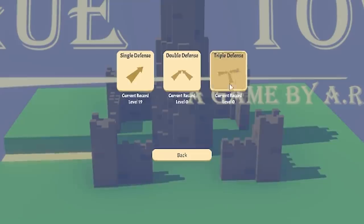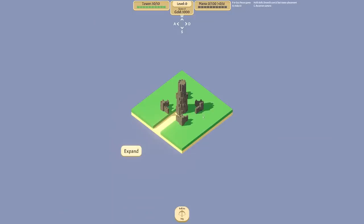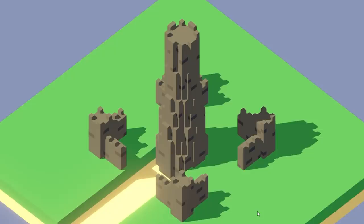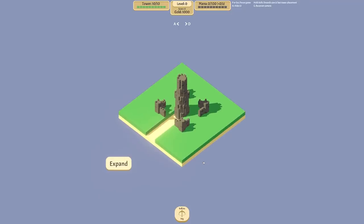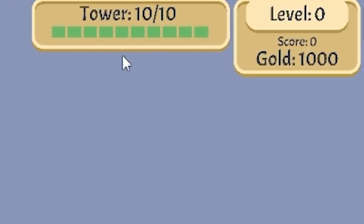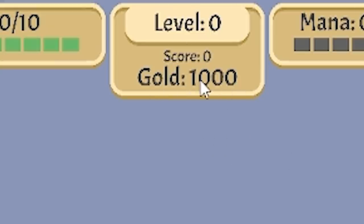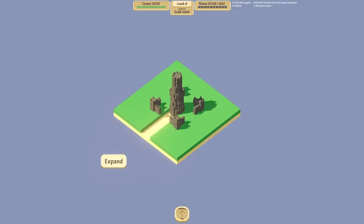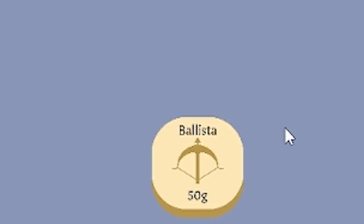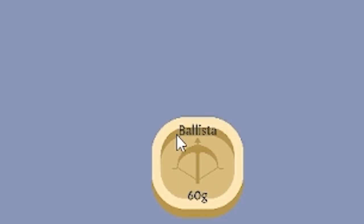So we start off squinting because it's so small. We're just going to do single defense. You can see our current record is level 19. We start off with this pillar of fortuitousness or something like that - basically this is our castle thing that we've got to defend. At the top you can see how much health it has - every person that gets to it you lose a number there and when you get to zero it's game over. There's gold - we've got a thousand - and down the bottom these are our defenses. We've only got the ballista unlocked. That costs 50 gold, so we'll plonk one down on that corner. The next one costs 60 gold - the more of these you put down the more it costs.